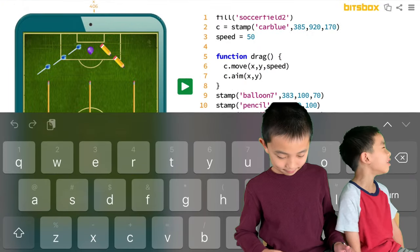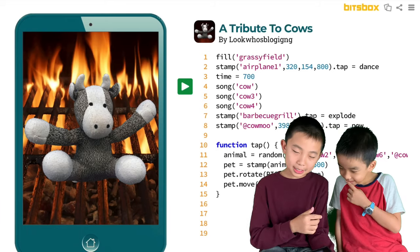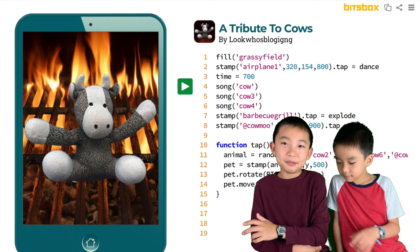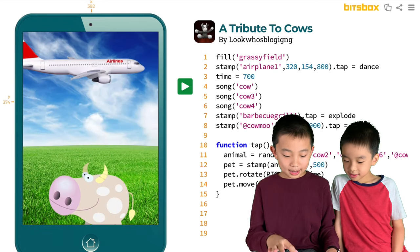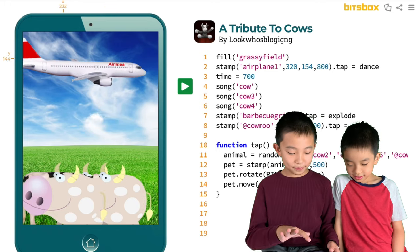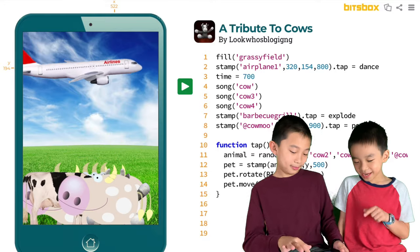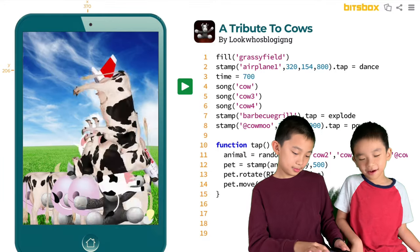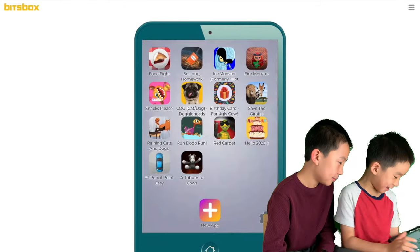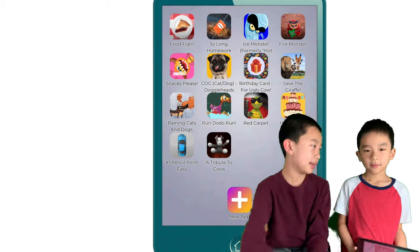And now it's time for my final app. I made a tribute to cows. I'm going to tap the cow and see what happens. The barbecue grill was inside an airplane — he changed into a different kind of cow and jumped out of the airplane. Now they've landed in the grassy field and they're rescued. And now the cows are going to take over the airplane and knock it down. The airplane has crashed. That's all our apps! And again, if you like Bitsbox, you can order it at the link in the description. Bye!